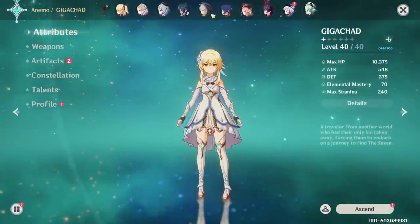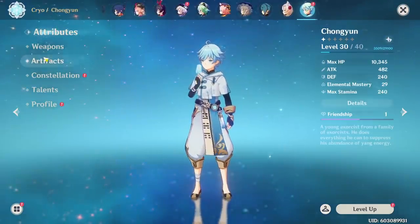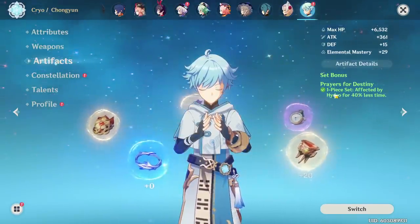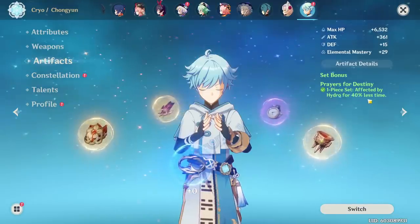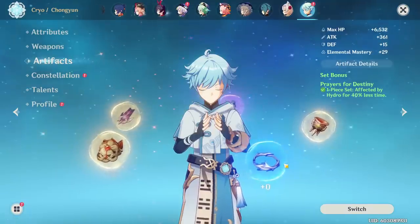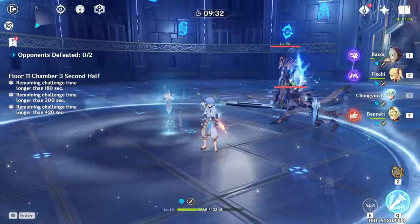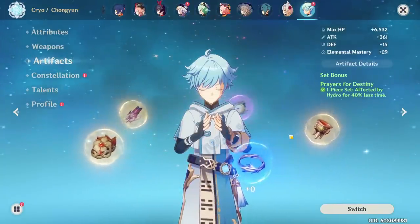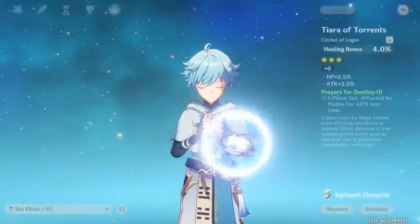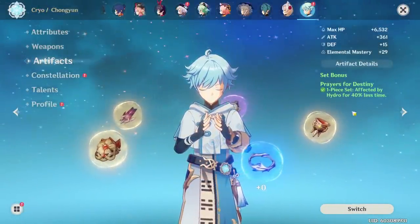You might be thinking, 'I've heard Chongyun is good for the shields, I still can't clear it.' Well, let me show you. You might notice my Chongyun has a special artifact piece — a one-piece set making me affected by hydro for 40% less time. As you know, in Abyss 11-3 there's a hydro debuff making your cooldowns exceptionally long. When I use my E on Chongyun while affected by this hydro debuff, the cooldown is insanely long. But you can actually wait for the hydro debuff to wear off, or use cleanses — though they're hard to time. Running the Prayer of Destiny and other things to reduce how long you're affected by hydro helps a lot.